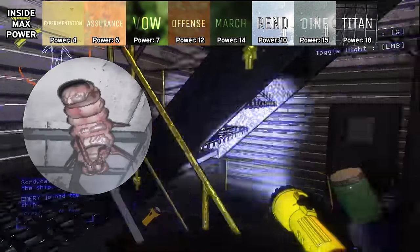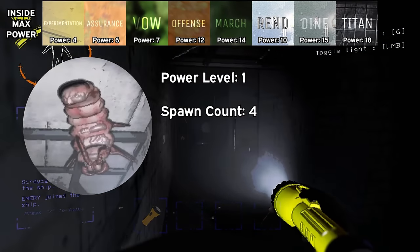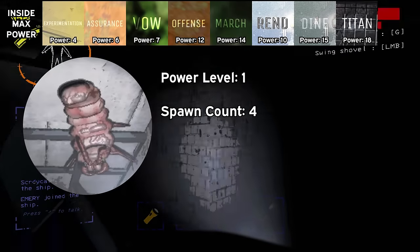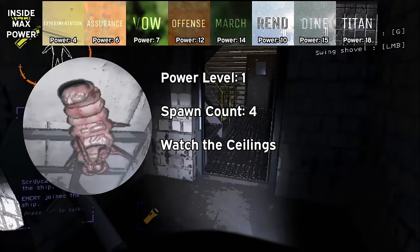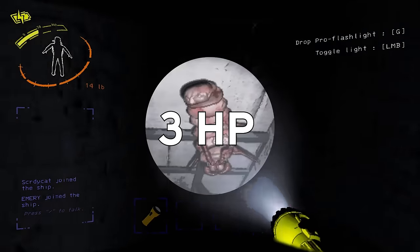Snare fleas are like the hoarding bugs except they don't care about loot and do care about you. They come in at a power level of 1 as well and have a maximum spawn count of 4. They like to set up ambushes on the ceiling, similar to barnacles from Half-Life. If you step under one, they will screech and enter their attack mode, attempting to lunge on your face and suffocate you. If you want to avoid them, all you have to do is keep an eye on the ceilings. They can be surprisingly sneaky, and for that reason I'll put snare fleas at B tier. They take 2-3 shovel hits to take down.